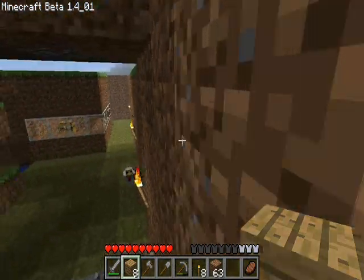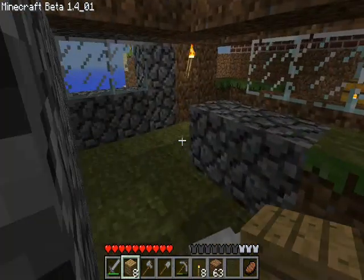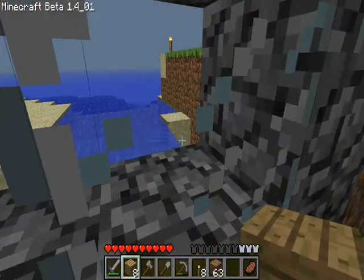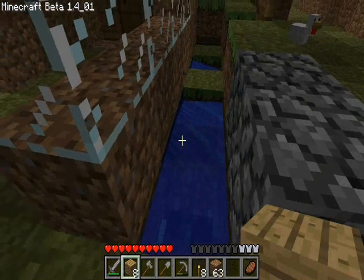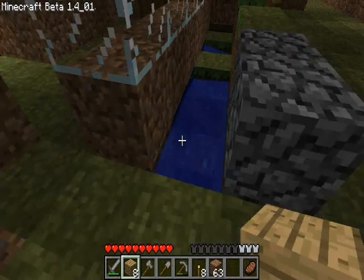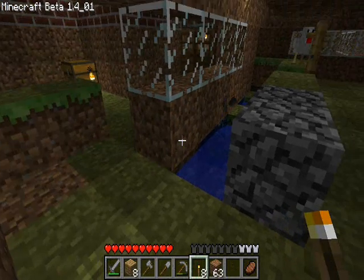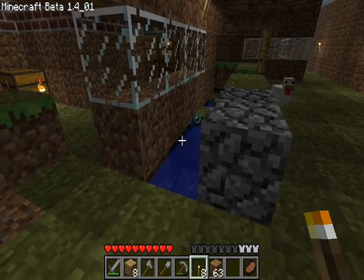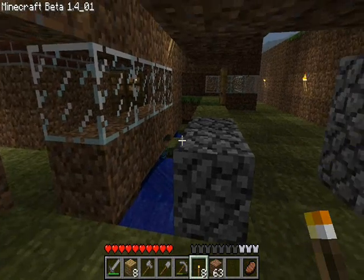Here's my main entrance. Here is my indoor water source — it comes through there, nicely filtered by dirt. You won't drown because you can just come up for air and no water's pushing against you.